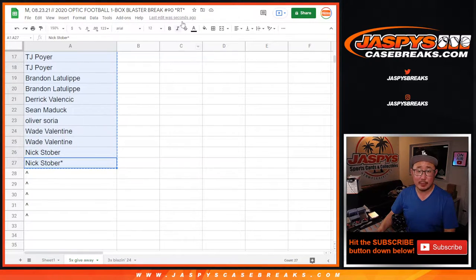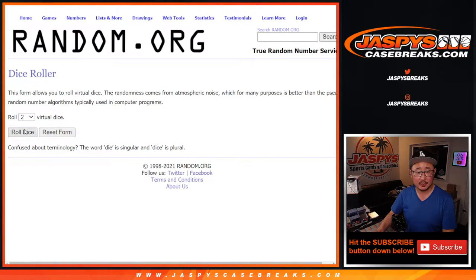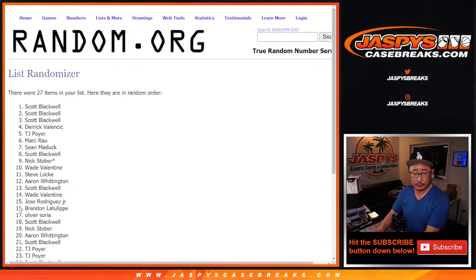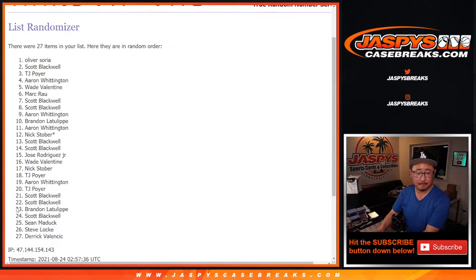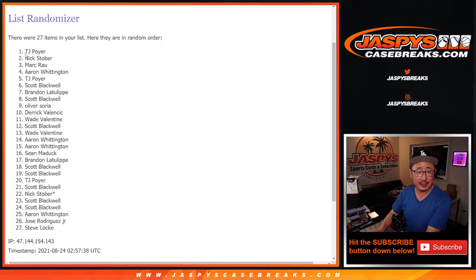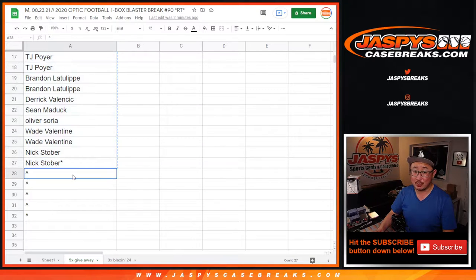So let's grab everybody's names here. Let's see who's going to win extra spots. Let's roll it, randomize it. Three and a six, nine times. One, two, three, four — and ninth and final time. After nine, top five: TJ, Nick, Mark, Aaron, and TJ. Congrats to you. You've got extra spots.